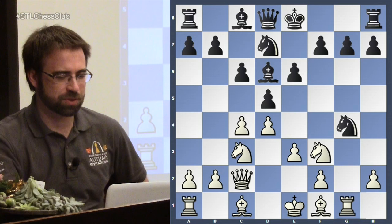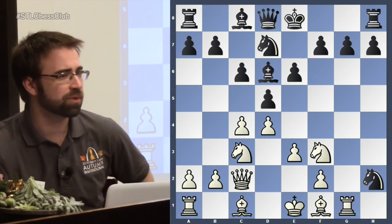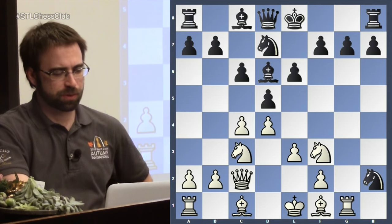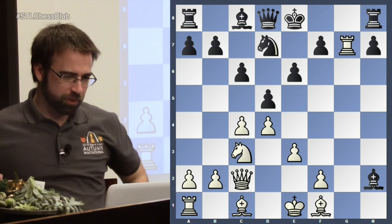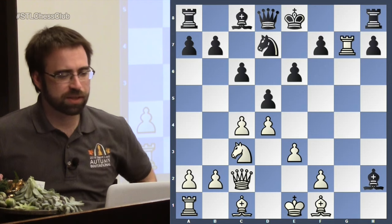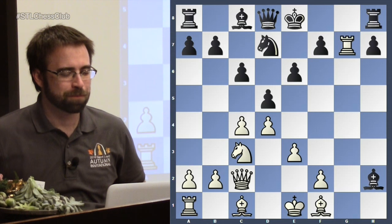Let's have one more run-through. Queen f6 is a very interesting move, but more popular is taking on h2. Now there's sort of a four-move sequence after we trade — they can take on g7. We're going to follow the game between Richard Rapport and Pavel Eljanov from Biel 2015. Rapport is known for his very imaginative, entertaining style, playing another very strong player.